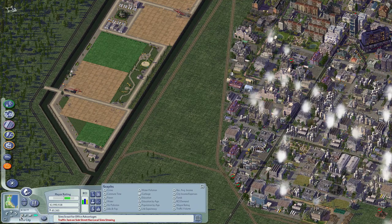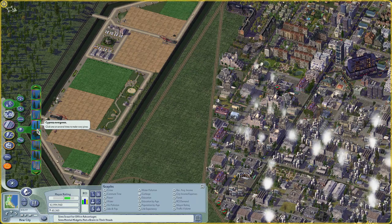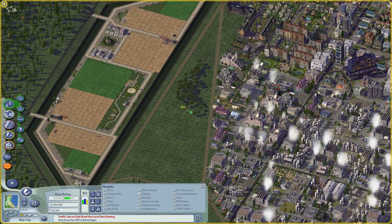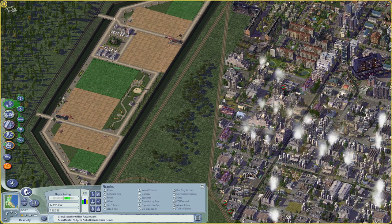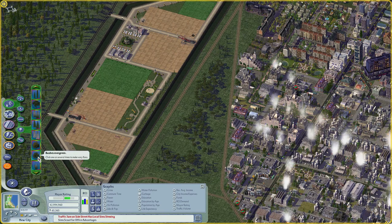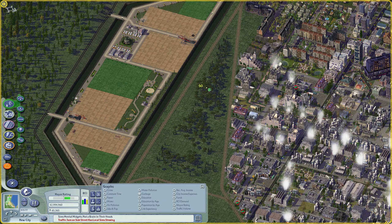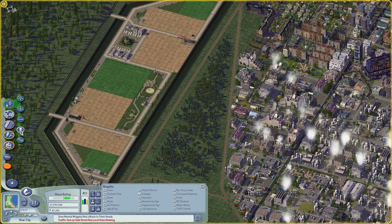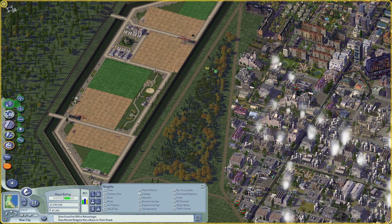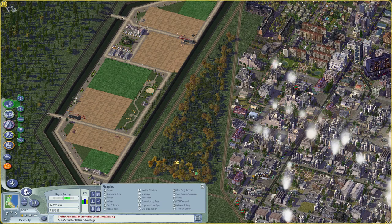Here I just sped up to September on the little calendar clock in the bottom left because I wanted to do some foliage. I have a whole bunch of seasonal plants that you have to put down in September to make them change with the seasons in the right way. I started by putting down a bunch of evergreen plants and now I'm adding some seasonal plants to add a bunch of color.